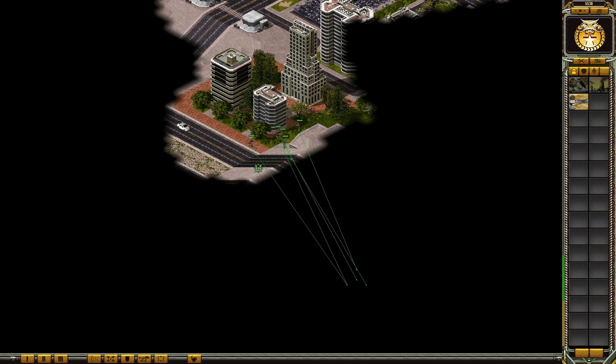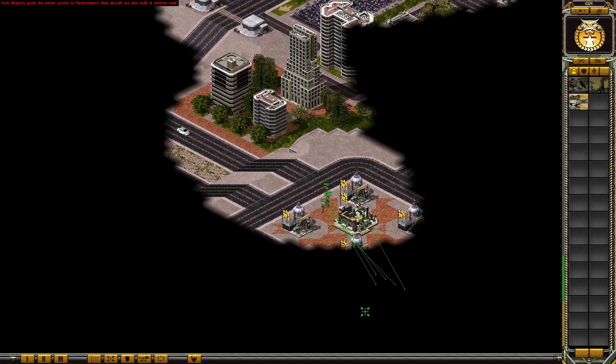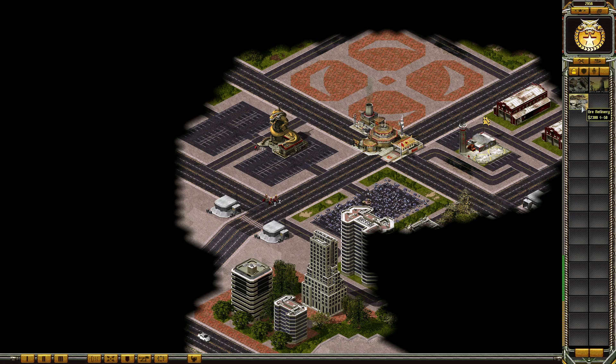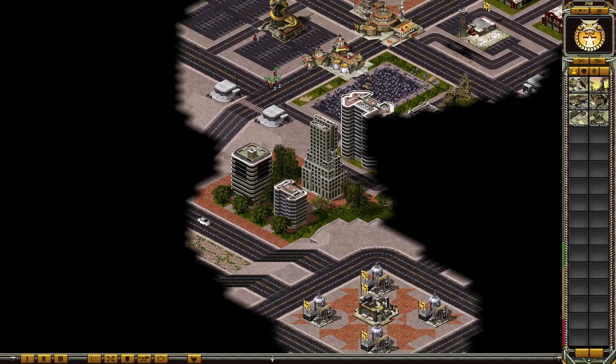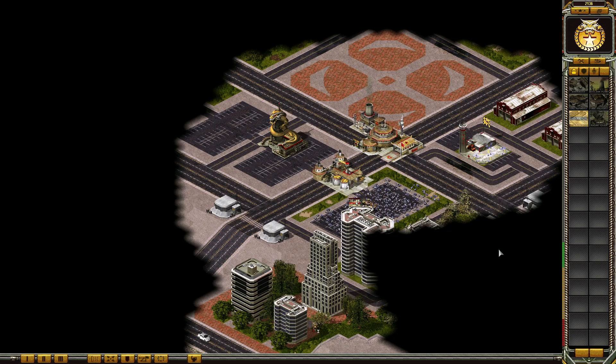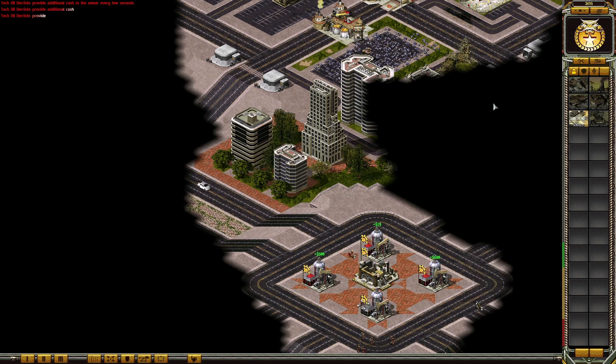That will help us repair our vehicles. Let's get our refinery ready, get these guys here, get the last guy to the garage. Let's get an airfield. The airfield doesn't have a MiG fighter — it has a T-50 or something else, which is not a MiG fighter.